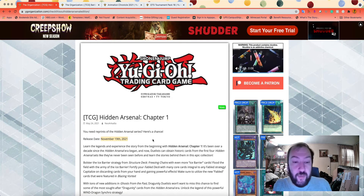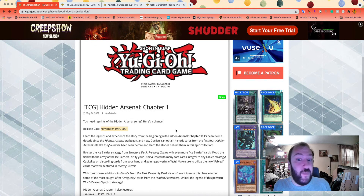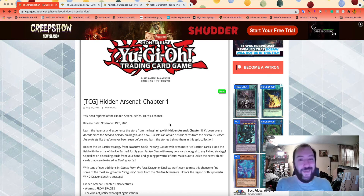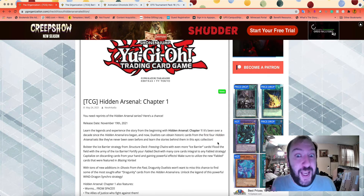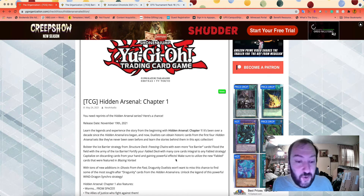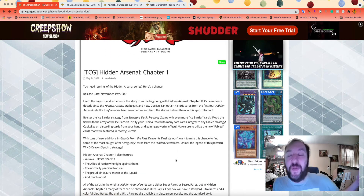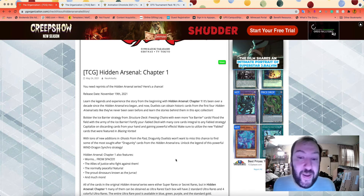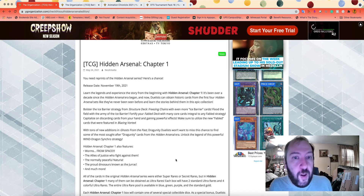The first set being released is Hidden Arsenal Chapter 1. We have a set date — November 19th — and this set is going to be huge. It's similar to the Legendary Duelist Collection sets we've been getting from TCG Konami, but the difference is that Hidden Arsenal Chapter 1 covers the first four Hidden Arsenal sets, meaning all those archetypes — Ice Barriers, Bables, Dragoonity, Worms, LLA Justice, Nechuria, Giraxx, X-Sabers, and even the Gustos — will be in here.